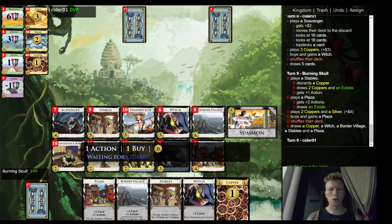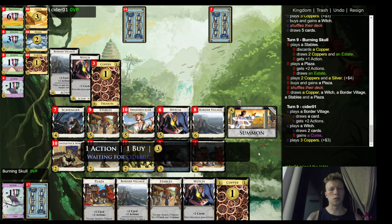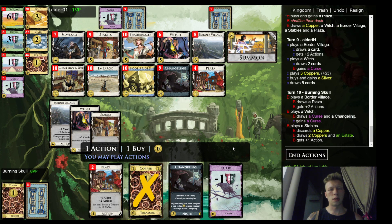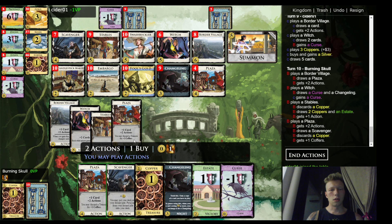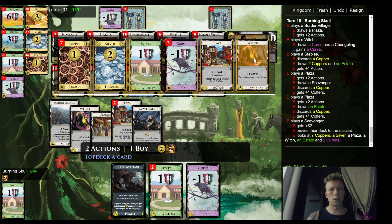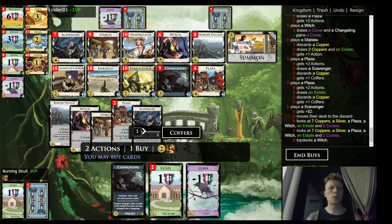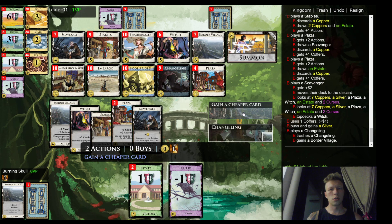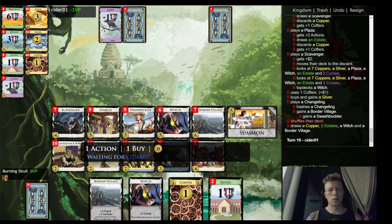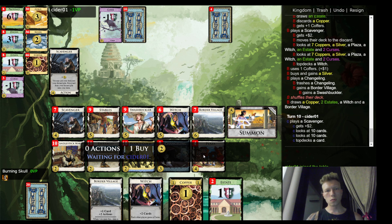That was a pretty bad shuffle which allowed him to catch up a bit on the witch place anyway, but this one should be much better. I'm pretty happy to draw this changeling and scavenger too. I'm definitely going to discard — I know there is a witch but it's only one. Do I want a candlestick? I don't really think so, might just get like a sewer for some additional money. I think it should be worth it — let's get a border village with probably a swashbuckler at this point.